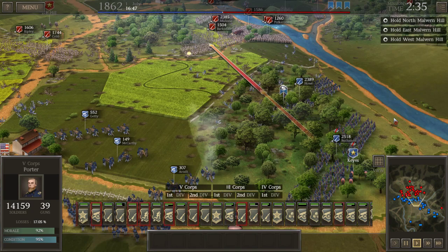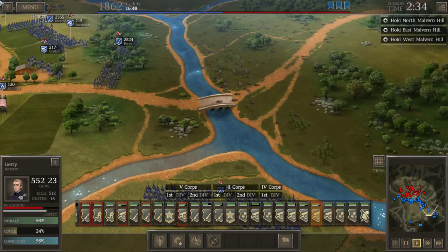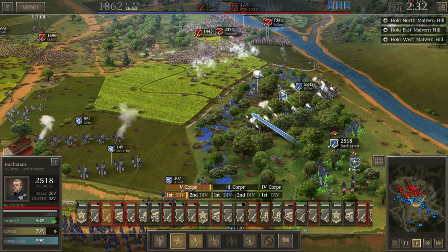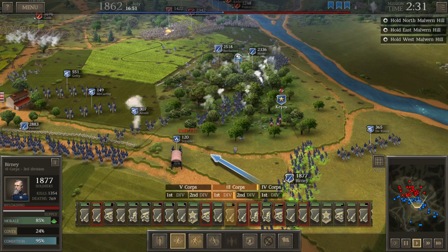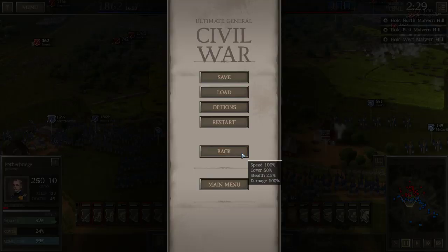Let's have McCarthy fire over here on Barksdale — it looks like the enemy is massing on the right for an attack, so I'm going to lay down as much fire there as possible. We've got Robinson back here just in case. Unfortunately we're going to have to retake that area right there — it's a pretty important area to hold, so I'll put Buchanan over there; he's going to be responsible for retaking the hill. Let's pause here a second — thank you Lore Reloaded for the support!